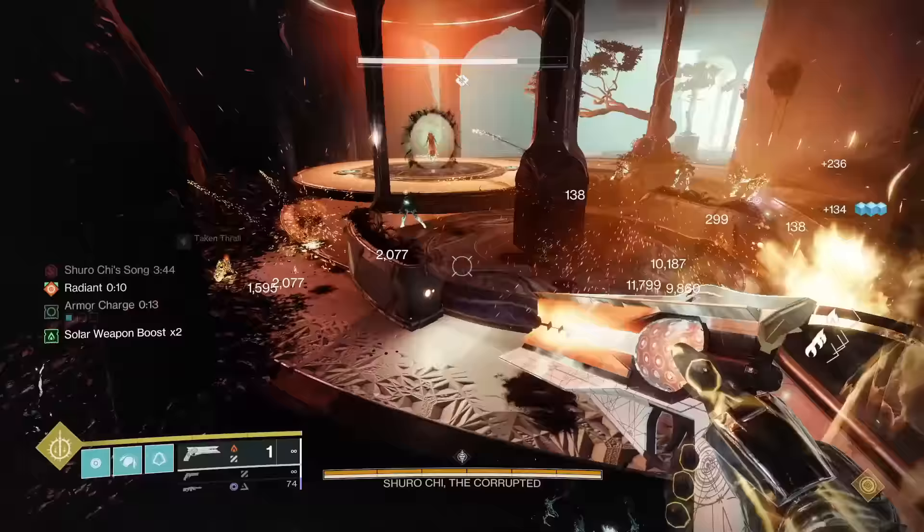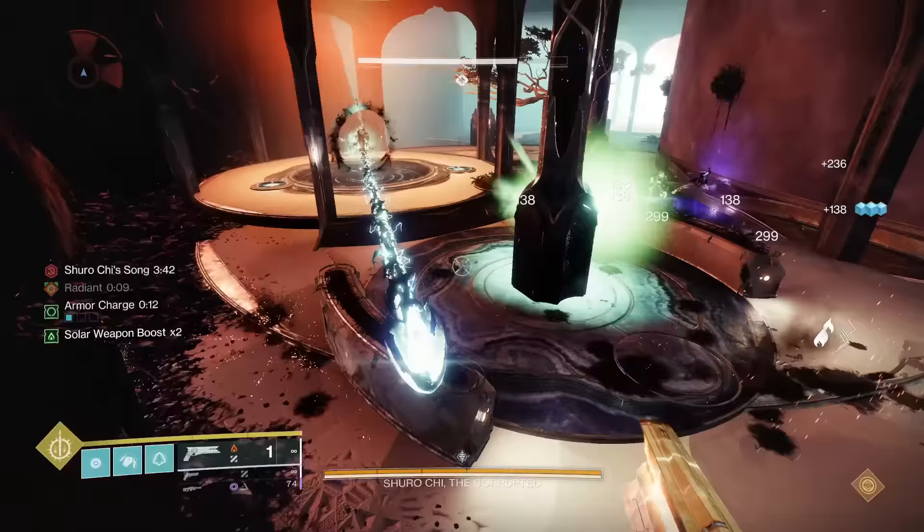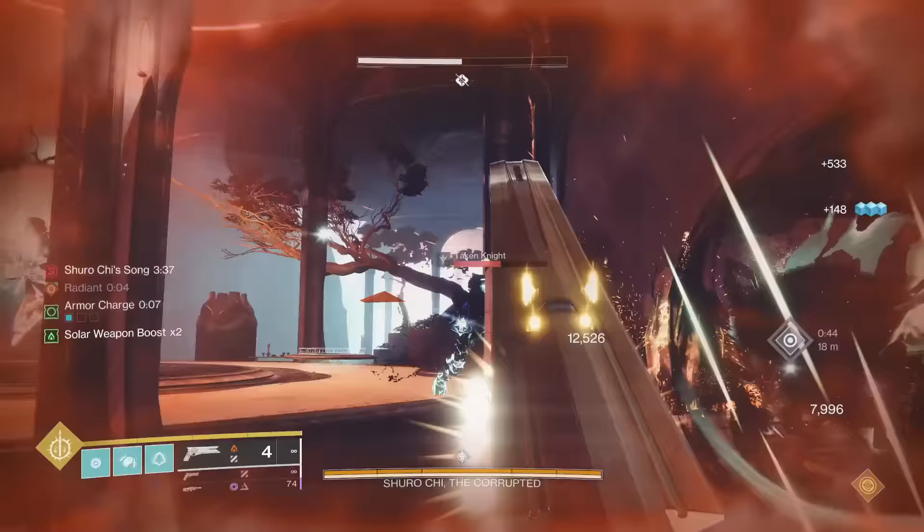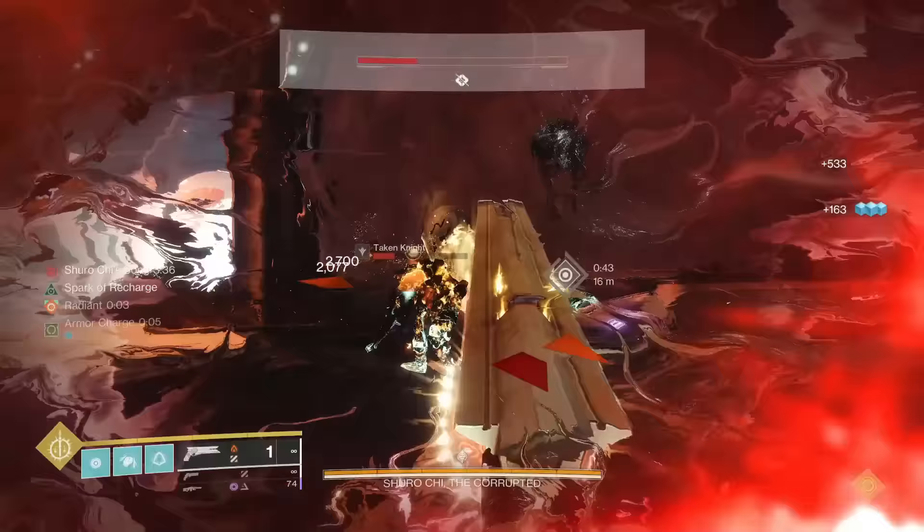Sunshot's catalyst grants +30 range and +20 stability. It is a good year one catalyst, but the stability is pointless. The range is the only useful component of this, so it's only going to make it into C tier.